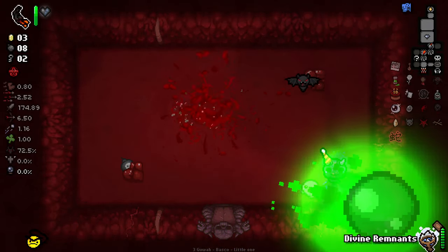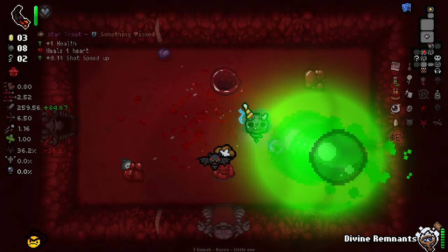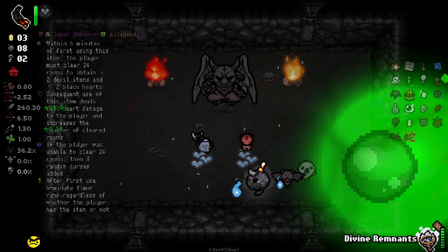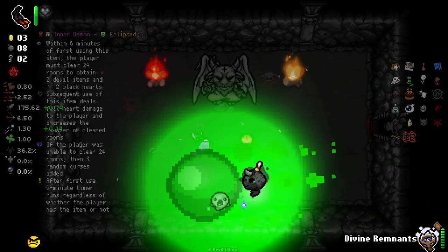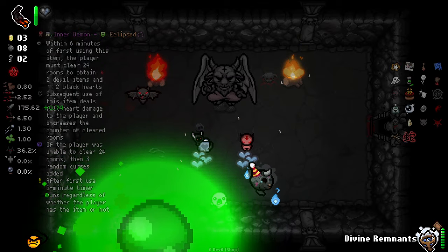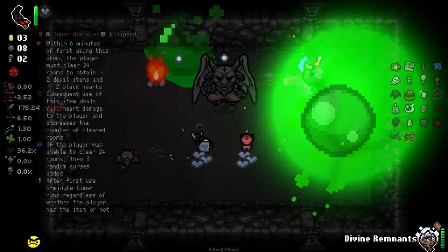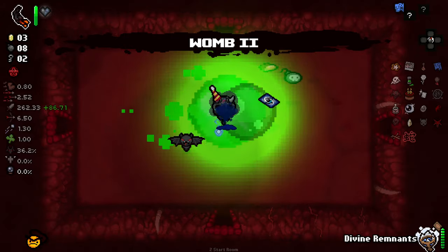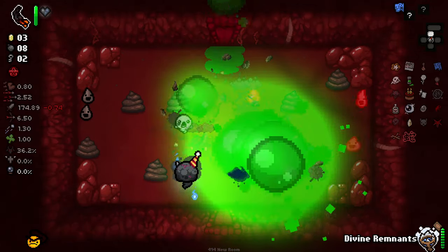I literally didn't even get time to use Anima Solar there. What do we got here? Both actives, unfortunately. Removes all of your red heart containers. If you have less than six, gives you more soul hearts until you have six of them. Gives a negative damage multiplier on repeated use — has a special synergy with black feather. Not my bag. The reroll mechanic is something that you use until you feel comfortable. Then you play out the rest of the run as I see it — that's how I think it's best used.